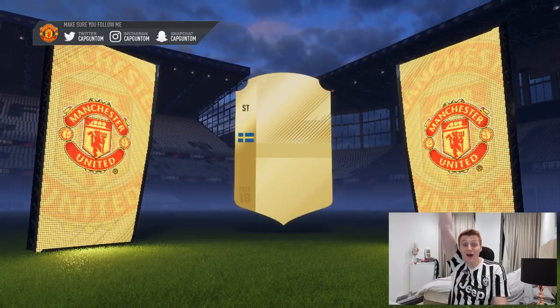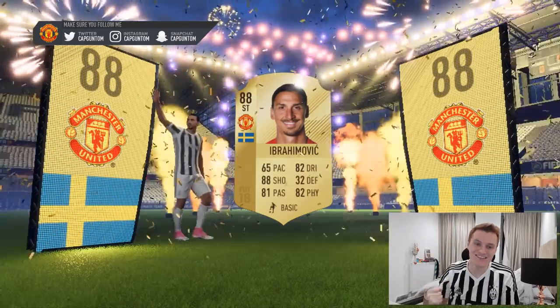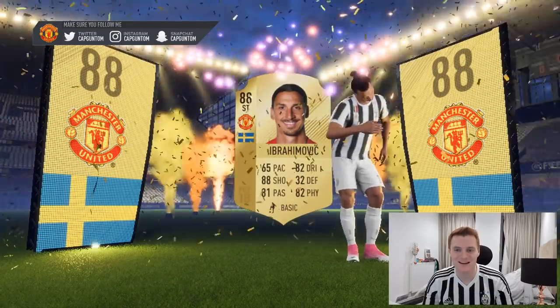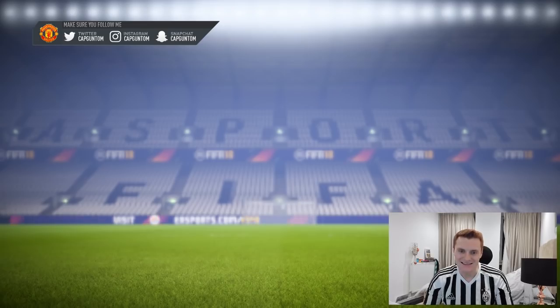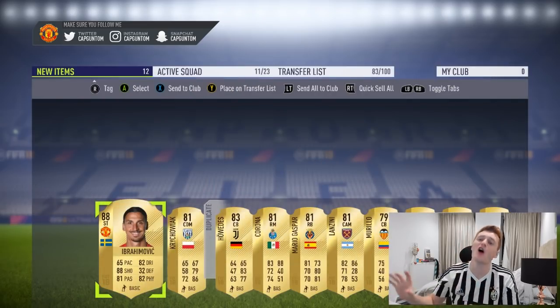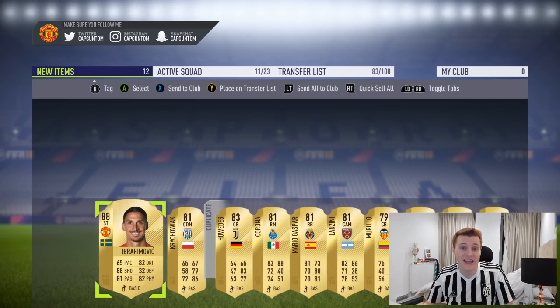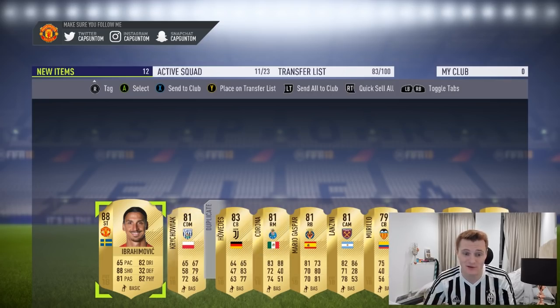It's Ibra! We've got the dynamic duo — Ibra and Pogba in the same pack opening. My luck is on point today. Over Team of the Year, pack weight was so dead — you could not pack anything. Now Team of the Year is not here, no one's opening packs, they boosted the weights, and you could pack yourself some good stuff. We've already had Pogba, Ibra and Handanovic, and we've still got loads more packs to go.